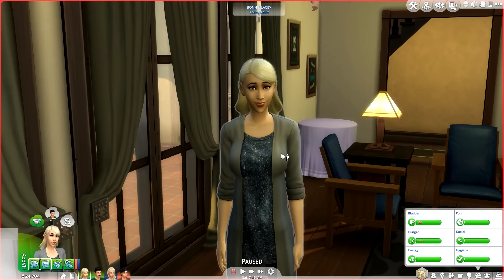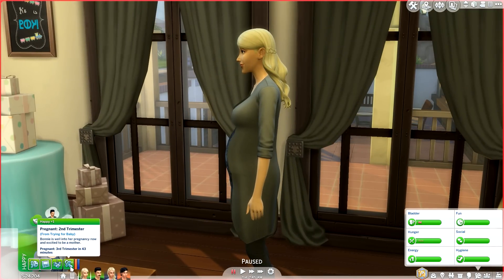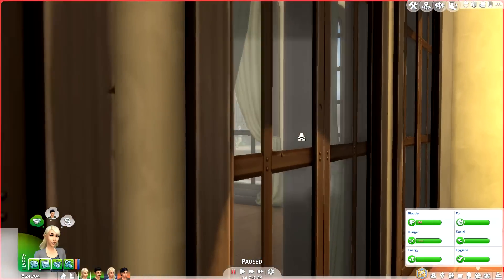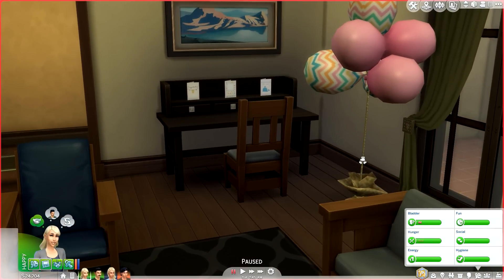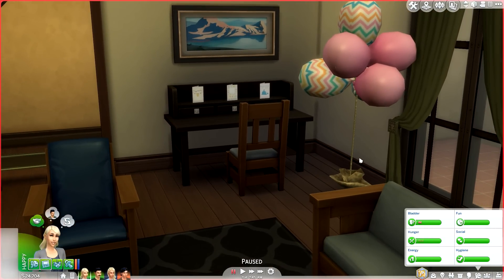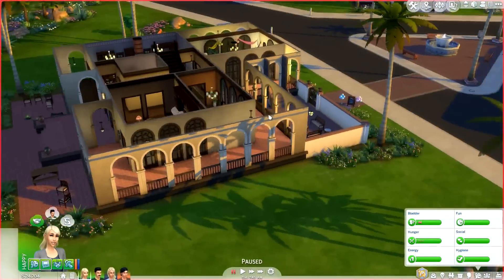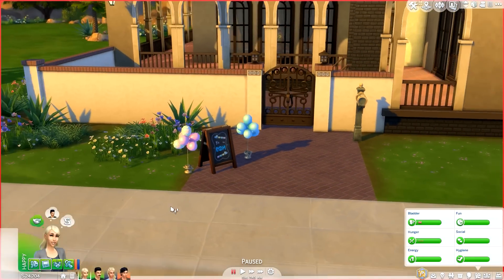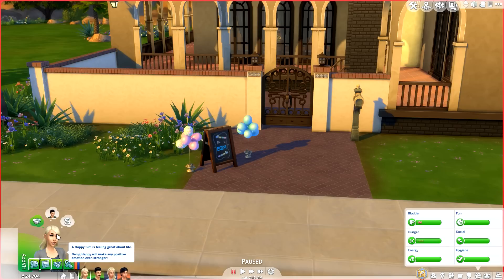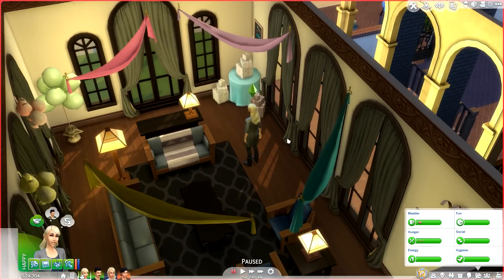Alright guys, here we are in game with the same family we used in the prom night demo. Bonnie here is actually just about to head into her second trimester and she has decorated her second living room with all of the goodies that came with the baby shower CC content. We get the balloons - I did size them up, they are typically miniature size but you can make them bigger. She has her little baby shower sign with some balloons in very gender neutral colors.